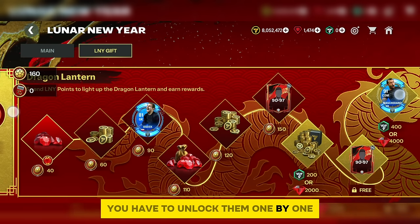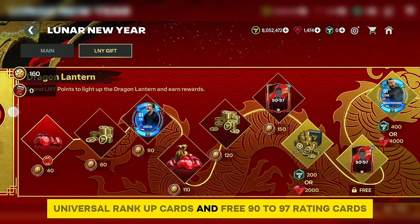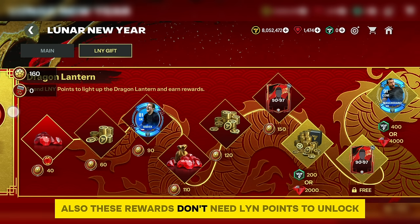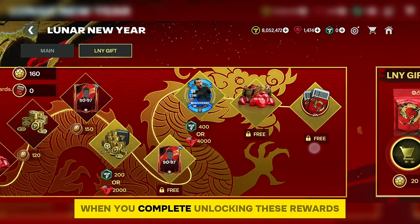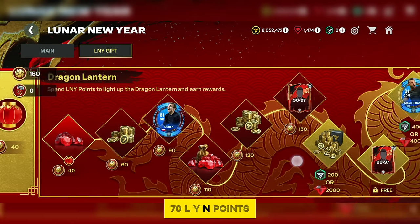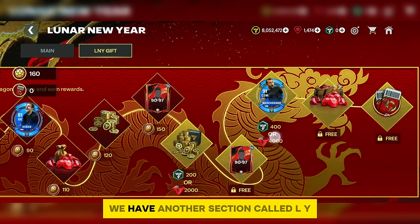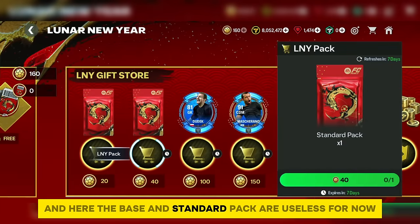Once you unlock that pack, you can start claiming the Dragon Lantern rewards one by one. You'll get a lot of gems, coins, universal rank-up cards, and free 90 to 97-rating cards. These Dragon Lantern rewards don't need Lyn points — you can claim them for free after unlocking. In total, you need 570 Lyn points to claim all rewards.